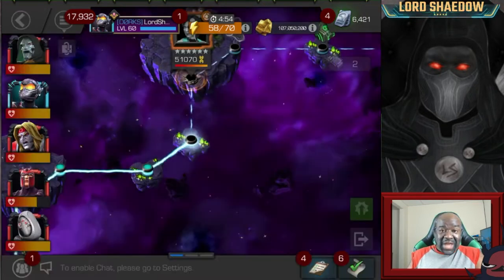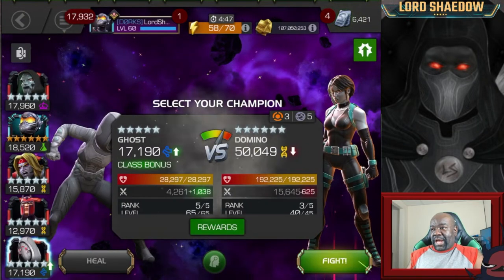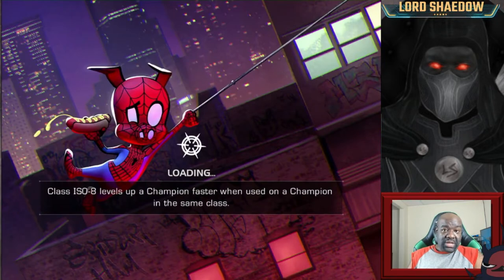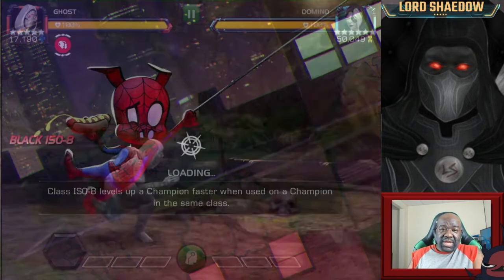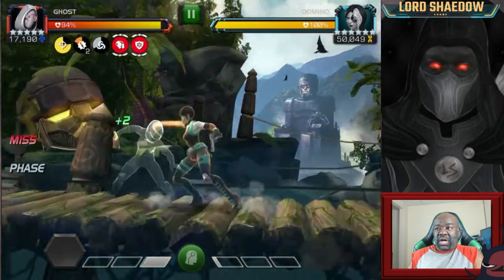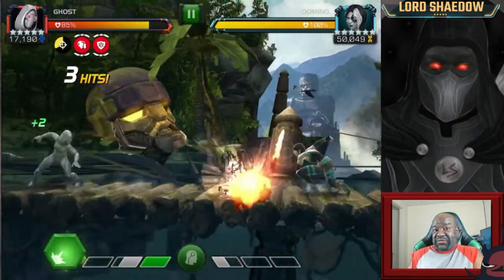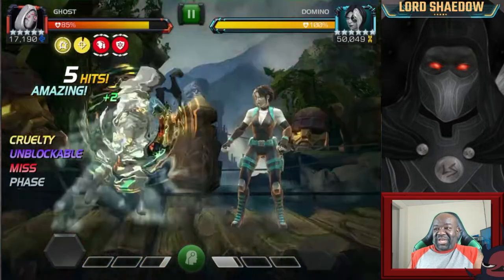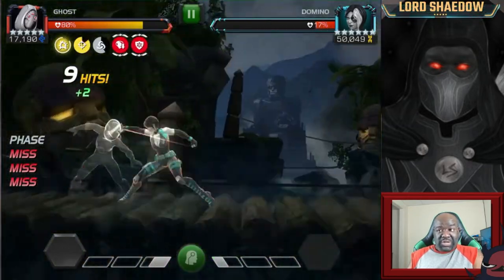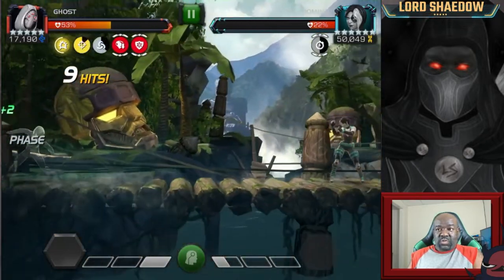Next we're going to be fighting Domino. I can take Domino with Ghost, but you need to change your timing up — you need to wait a little bit for her to do that double medium. Something I didn't mention at the beginning: for all of these variants, there are globals. You may notice Ghost was just standing there phased — that's not normal, it's a bug that happens periodically. What I want to do is wait for her to attack, double hit, then go in with a medium.